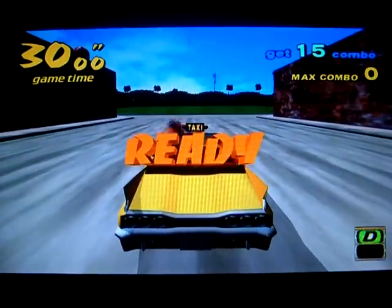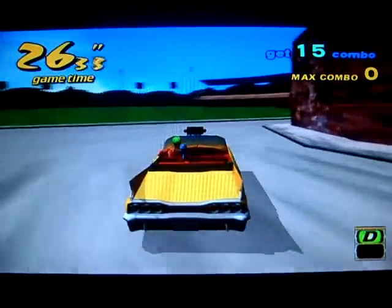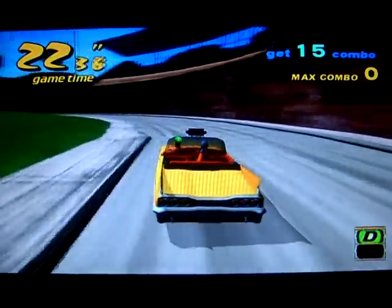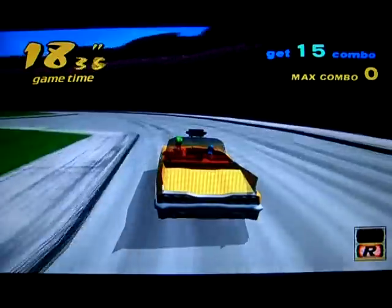This one is easy. Just simply, while driving, just press BAB and hold B — which is, in other words, drive, reverse, drive — and hold down the drive button, and then just turn left or right, and you'll be able to do this one.